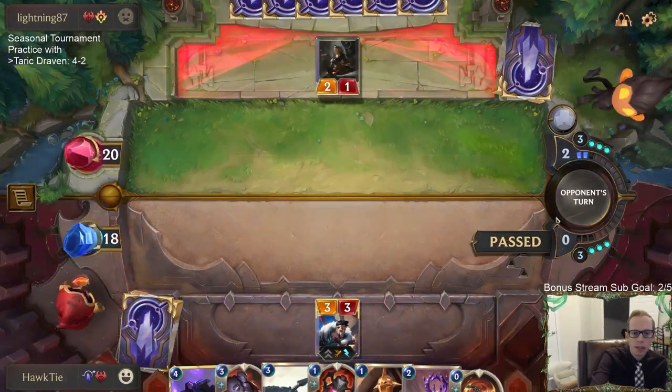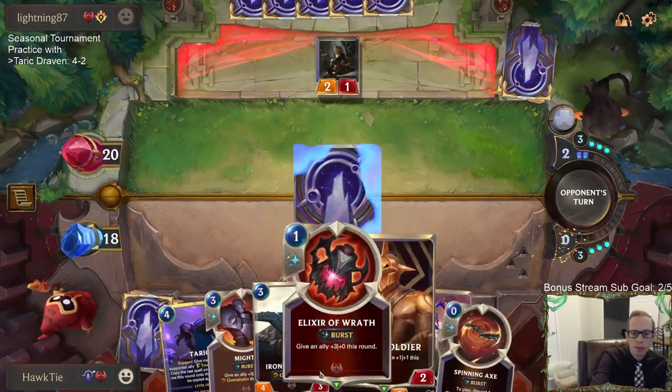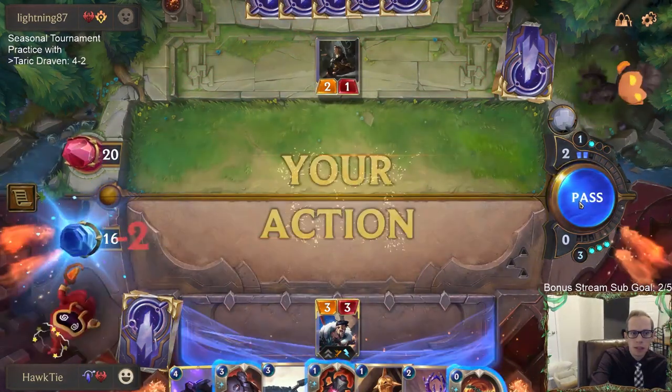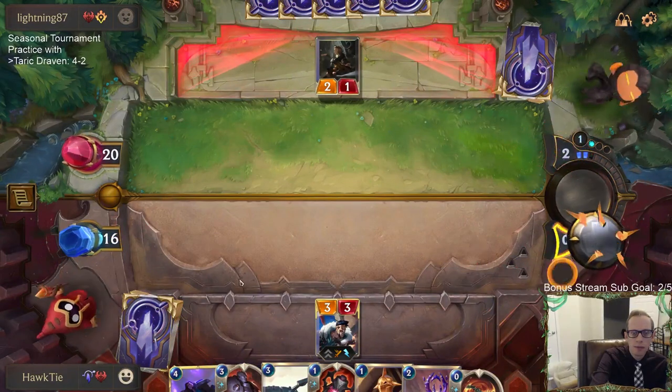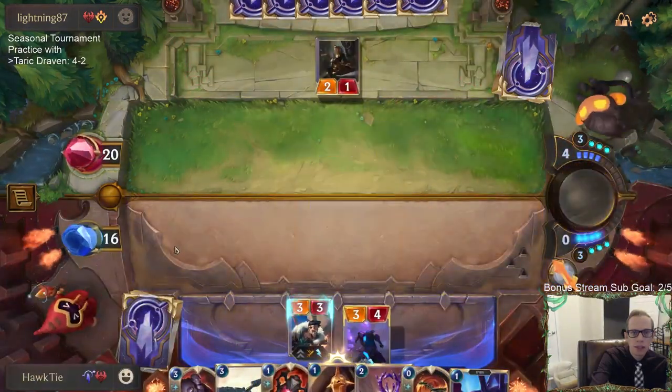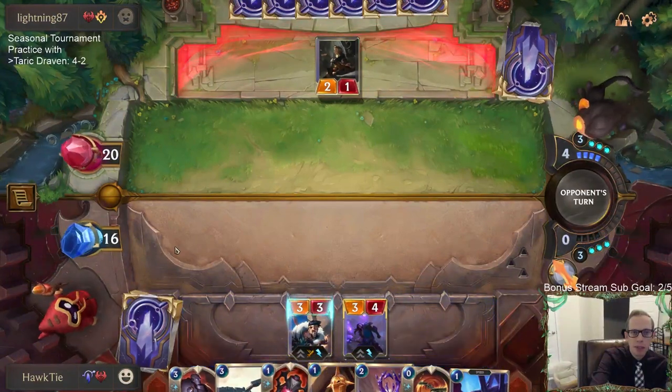My plan is to have Taric plus Might on turn four. I don't know what their hand looks like. They discard a Mystic Shot — another Mystic Shot right there. They just have a bunch of Jinx, Augmented Experimenter, and Mystic Shots.